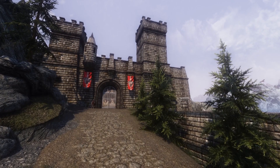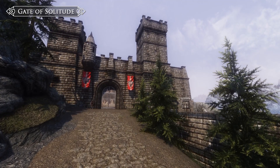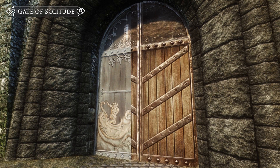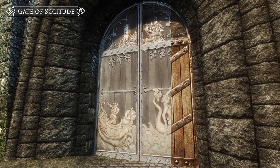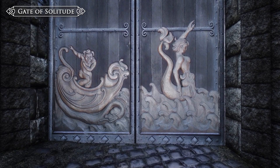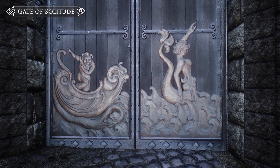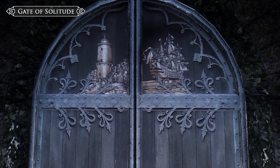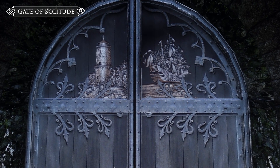Jumping to something a bit simpler we have a couple of retexture mods. The first is the Gate of Solitude. This offers a more fitting entrance to the most powerful and noble city of Skyrim. It's decorated to emphasise the capital's location as well as its reliance on the sea for defence and trade. The vanilla door was generic and a scaled down version was used for a couple of other buildings in the city, but now the gate stands out much more than before making the long walk up to Solitude a little less painful.